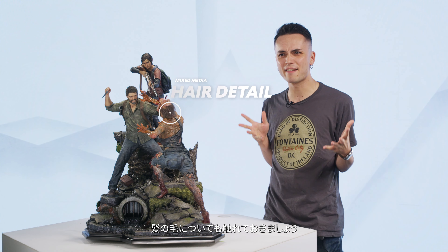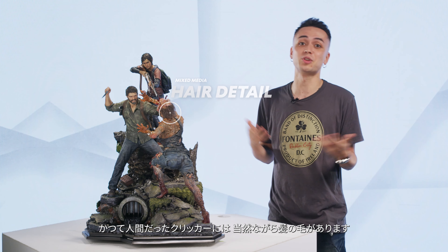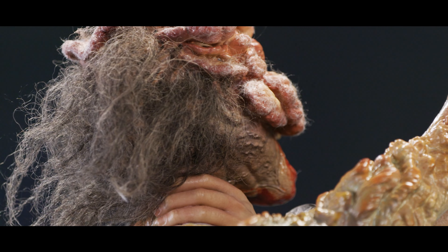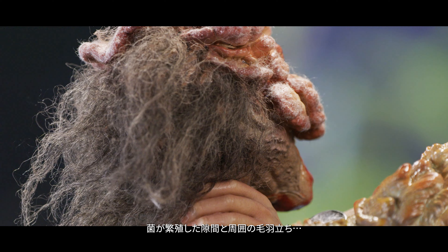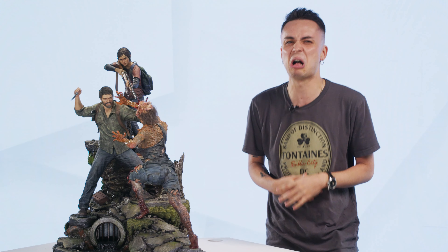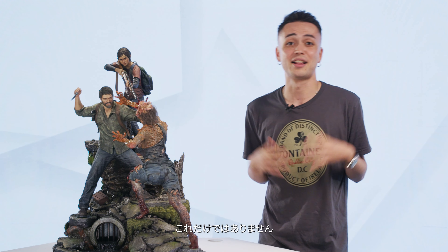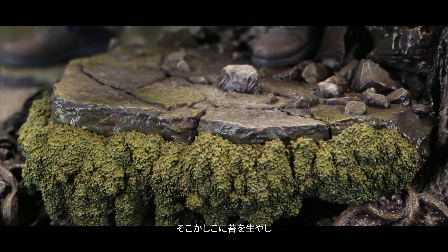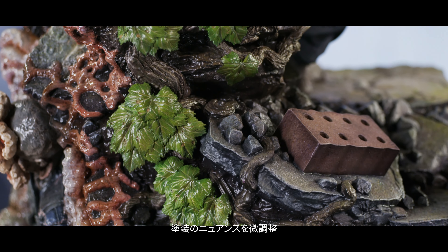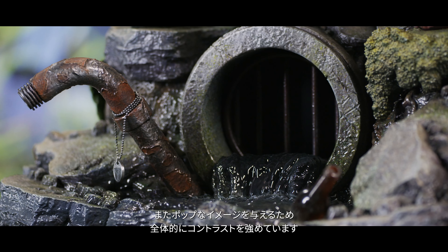Hair — people have hair, and clickers are people too. Well, they used to be, until they lost their humanity. But not their hair. Look at that gray mess just sticking out of the back of her head, and the fuzz in and around the cracks of her fungal growth. And last but not least, we made some minor changes to the base. We added some moss here and there, did some paint retouching, made the water running through the drain a little cloudier, and added more contrast overall to make the colors really pop.